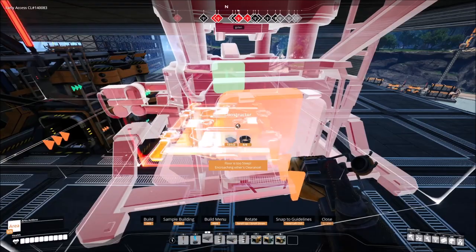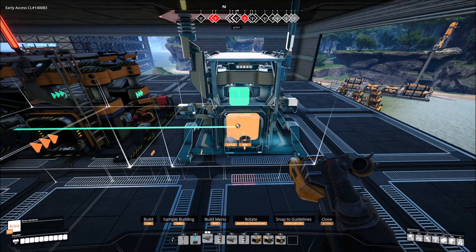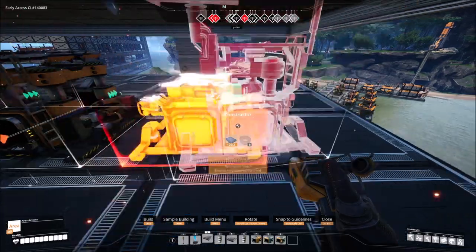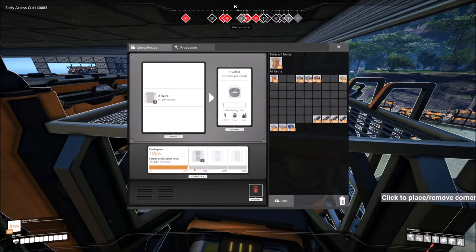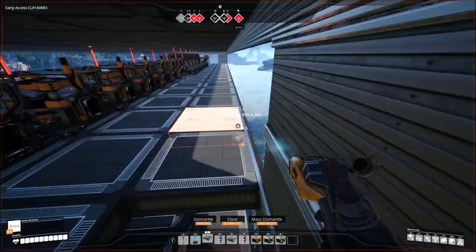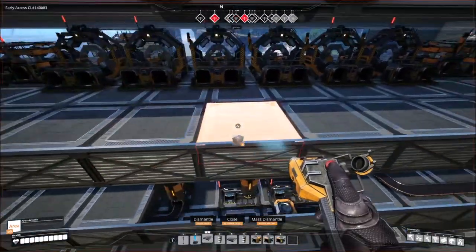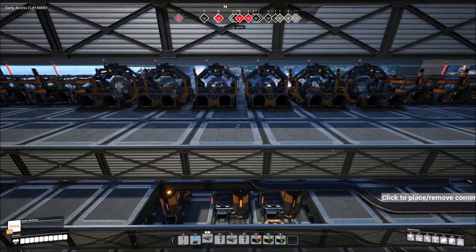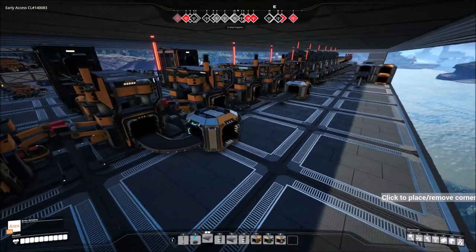Then grab another constructor and build two of those. This is very important - you want to leave a little space, about two over, and those two right there are going to be for cable. We're going to kill this hole right here which will bring the steel and caterium up to this level, and we're also going to need the one for the copper.